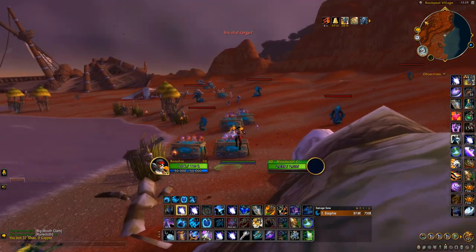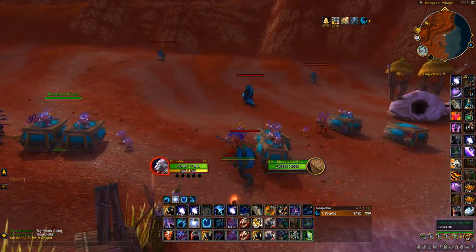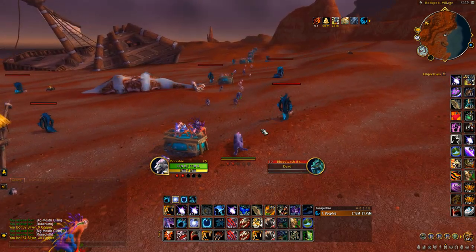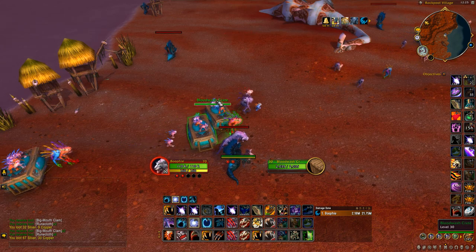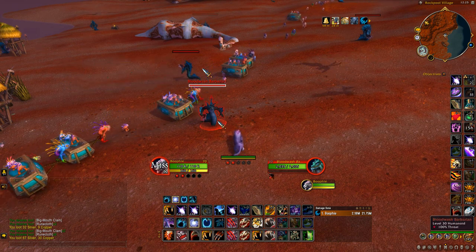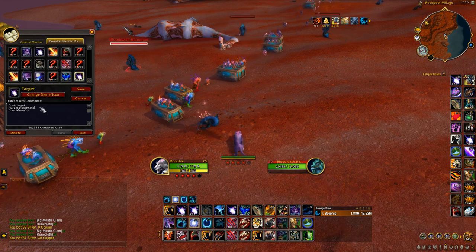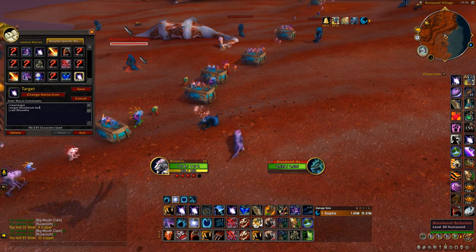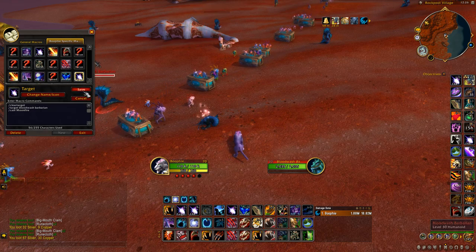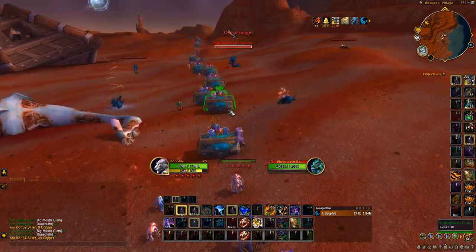Basically what you do is just kill these guys, loot them as you go, and follow the full path. To make it easier you can be in cat form and use Swipe. There are a few things that will make the macro target incorrectly because some objects start with 'Blood Wash Crate,' so you can improve the macro by changing the target name to the full name — 'Blood Wash Barbarian' — and the macro will work a lot better and won't target the crates.